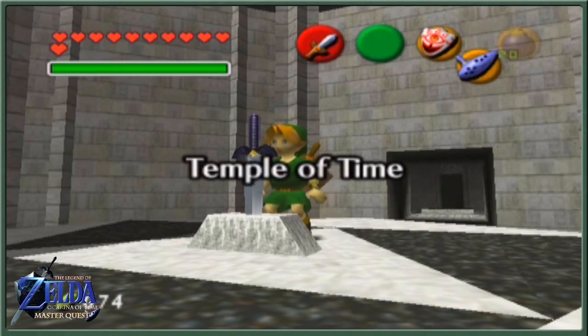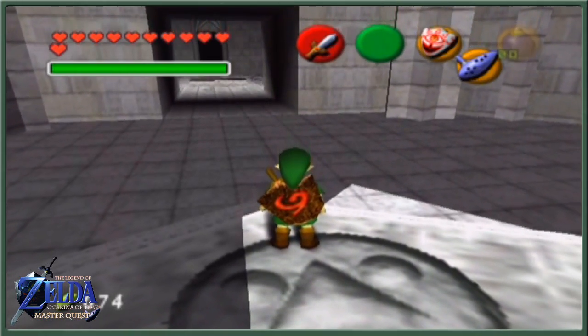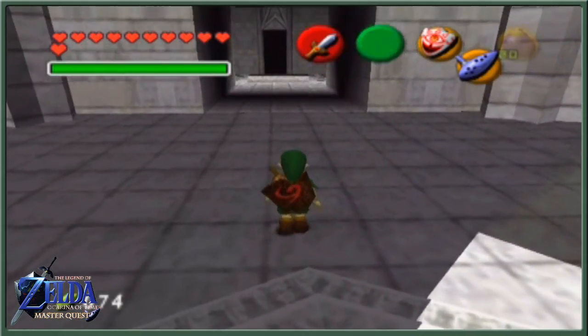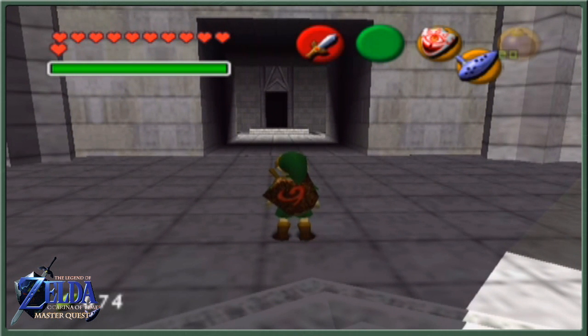And now we are but child Link, with the whole world to explore and many, many things to pick up — Golden Skulltulas and other things to set up amongst the world that we have in our hands. Thank you guys for watching this episode. Tune in next time for yet more Master Quest, and I'll see you guys around. Bye-bye.